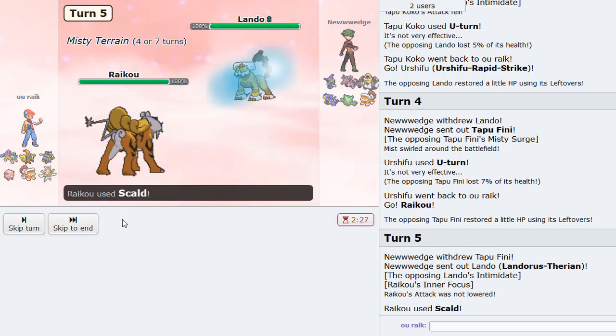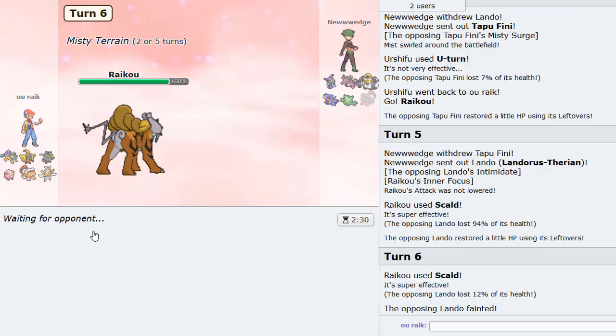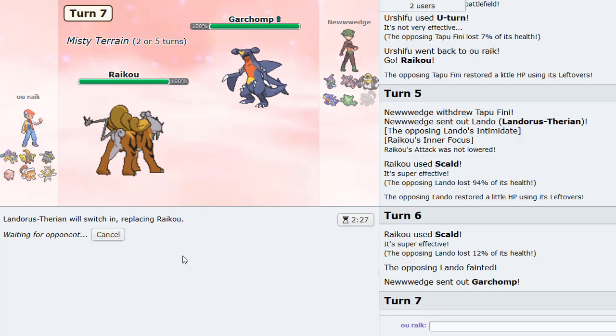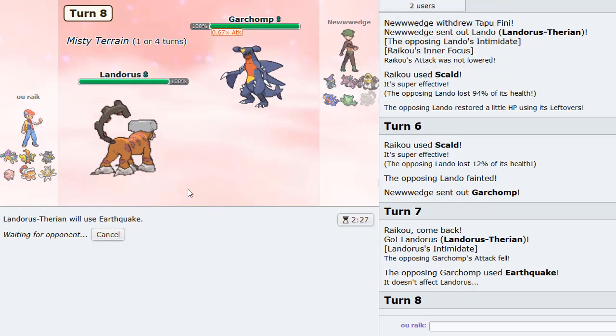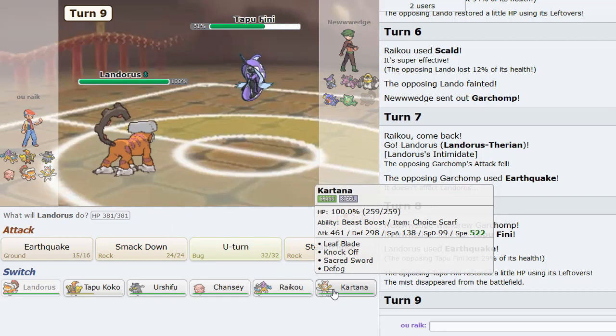Raikou is not only beating teams without Ground types — it's also beating teams with Ground types. Garchomp comes in, so I go Landers for sure. He tries to Earthquake, doesn't work. We can Earthquake ourselves — he doesn't have a great switch into it. I go Chansey and then double out into Tapu Koko. Melmetal comes in — we get the terrain up, safely U-turn into Landers with Rocky Helmet. He goes for Double Iron Bash, so there's some chip right there. I think that might be Banded. I'll Earthquake anyway. He goes back to Finnekin — back into Chansey, then Kartana. He might double.